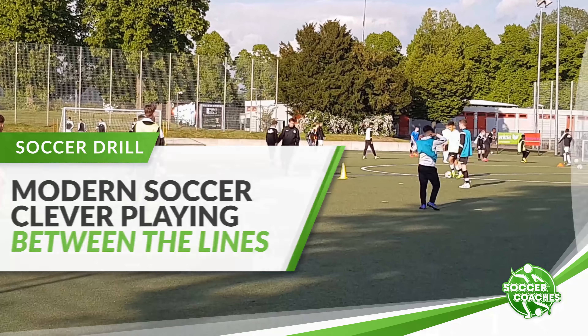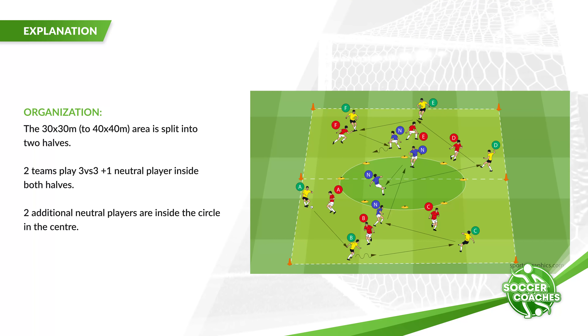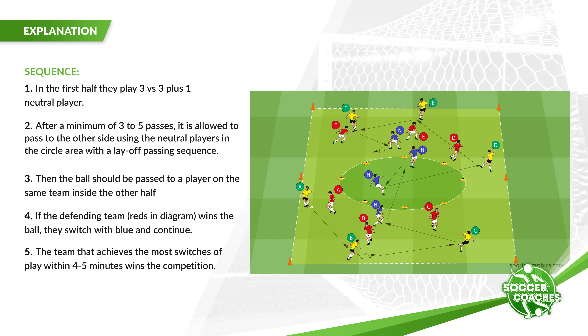A clever playing between the lines and using the available space to get behind the opponent's defense is extremely important in modern soccer. By using positional games, we can train this aspect of the game. The players will not only learn to stay in ball possession, but also to play through available gaps and use the space with a layoff combination play.